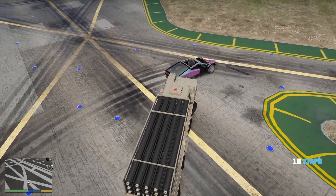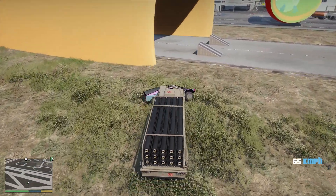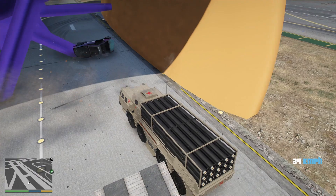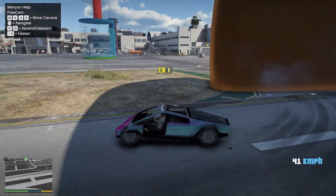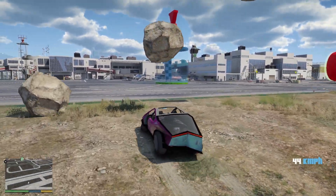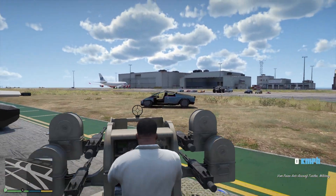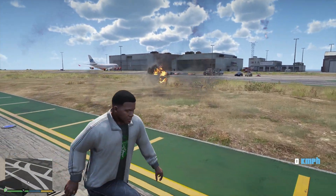Now we have the Chernabog versus the Cybertruck — the trick is to either flatten it or slam it into this tunnel. We're even taking some damage in the Chernabog. I teleported it out of the tunnel and this thing looks terrible right now — I can barely steer it in a straight direction. I'm sorry Elon, but I think it's time to say goodbye to the Cybertruck. One shot is all it took to completely destroy it.